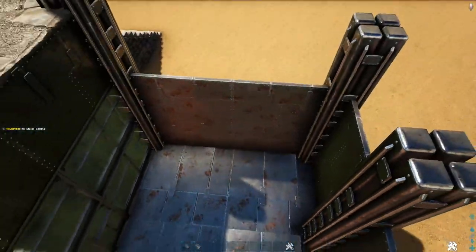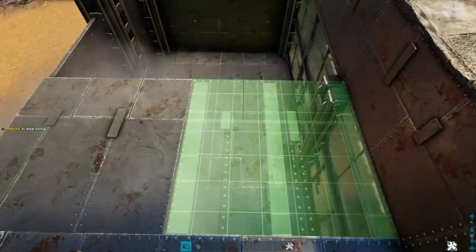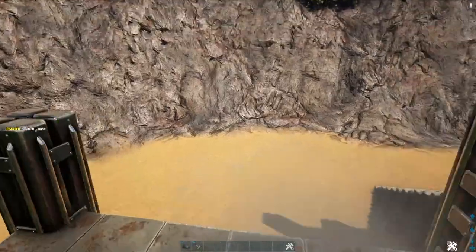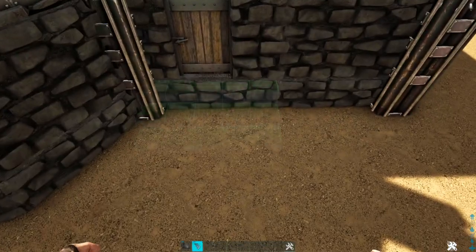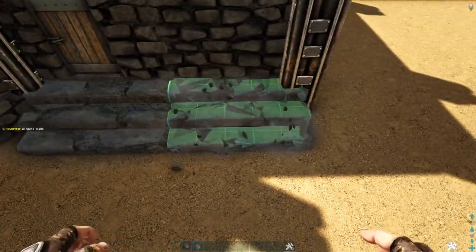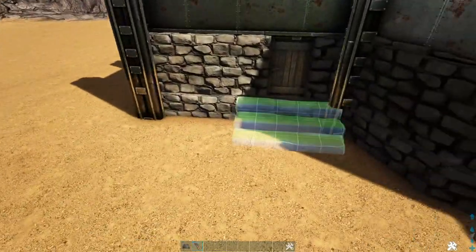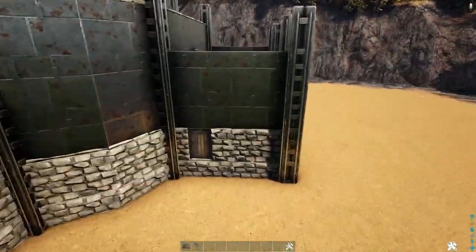Come to the very top and add another layer of metal ceilings up here. Then go around to where we have our door frame, place a stone stair in front of it, then next to it. Do that on the front as well. Now head over to the other side and do the exact same thing.